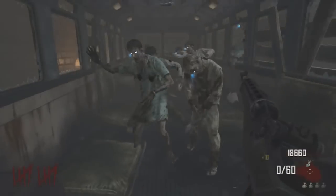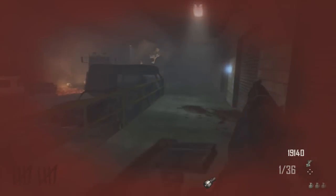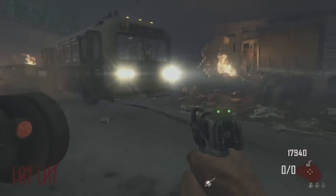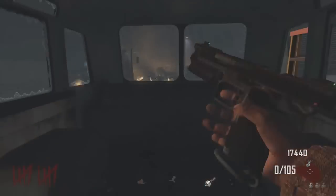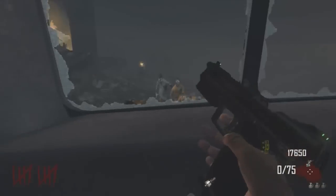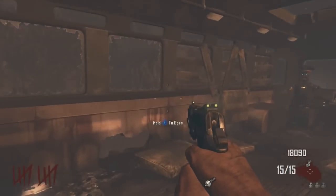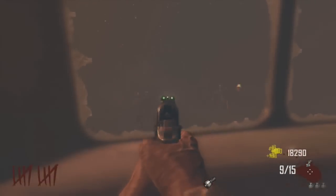Black Ops 2 zombies Transit — we get our story campaign-mode-style zombie map with buildables, hopefully new perks, all that. But when you jump into the game as a solo player, you actually get no new perk. If you've played all of Black Ops 1 with all the DLC, there is no new perk in Black Ops 2 zombies. Now, this is going to make sense throughout the entire video — there may be every single perk we've ever seen hidden in Transit, because Transit is full of Easter eggs.